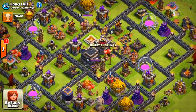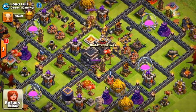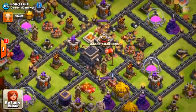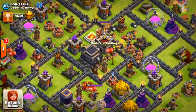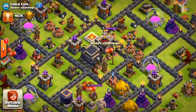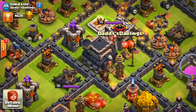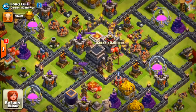What is up everybody, WetLighting HGBD here back with another video. Today we're checking out Lord Luis, a Town Hall 9 beast at 4639 cups in Titans 2. This guy is whooping ass right now, and speaking of that, he whooped a Legends League player. This Town Hall 9 attacked a Legends League Town Hall 11 player, and it was pretty awesome. Let's go check out that replay.